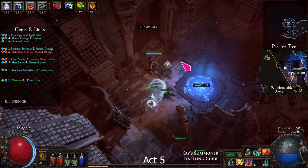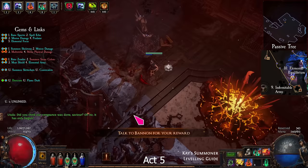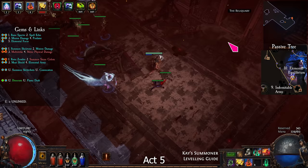Look for the Tomb of the First Templar and take the Sign of Purity. Exit to the Ruined Square. Near the bottom right of the town, you can find an optional boss and a stately hideout unlock. A little further in the Reliquary, grab the 3 quest items and return to town.